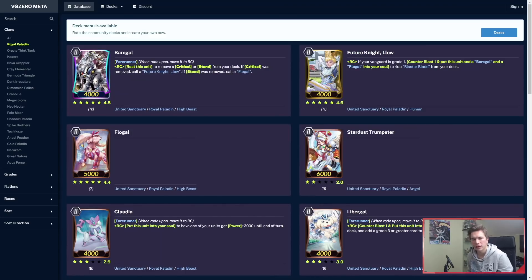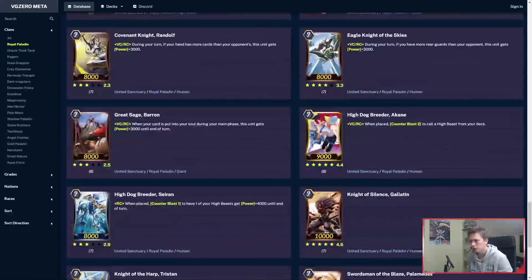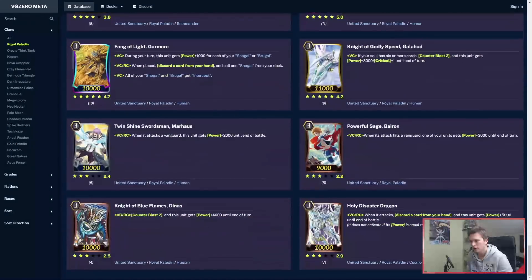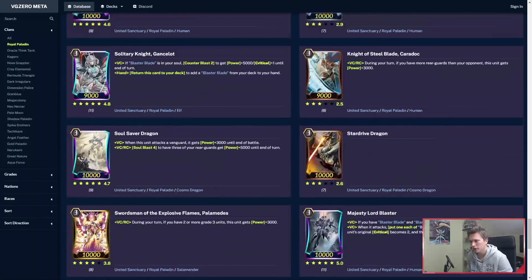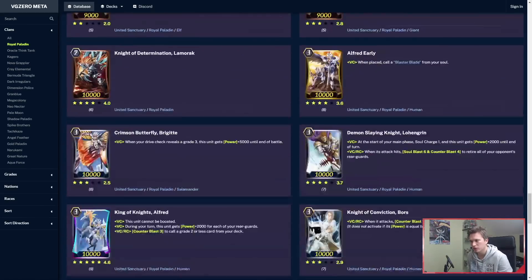I'm going to leave timestamps in the description for a lot of these that you can scroll through, but some of these first few will be very fast. For Royals, there's literally only one card I think that's new. It hasn't been added yet — it was a potential break ride, but it didn't have a name yet, so I guess that's why.